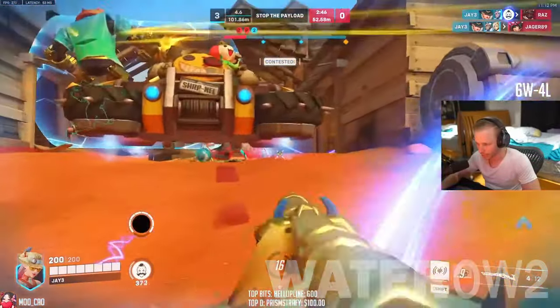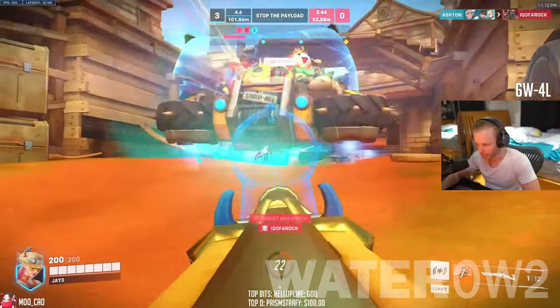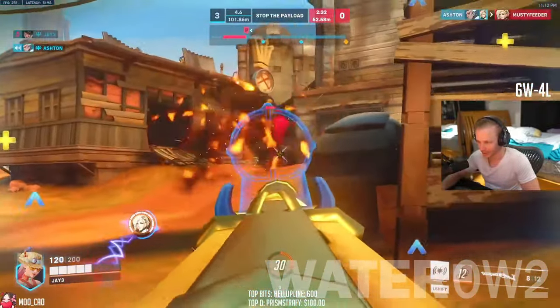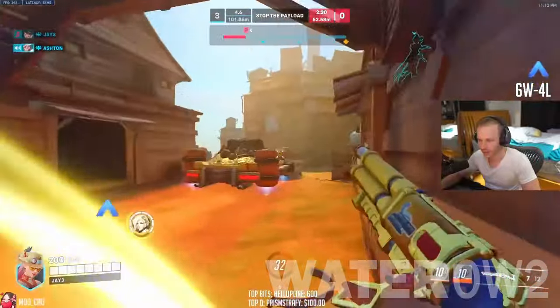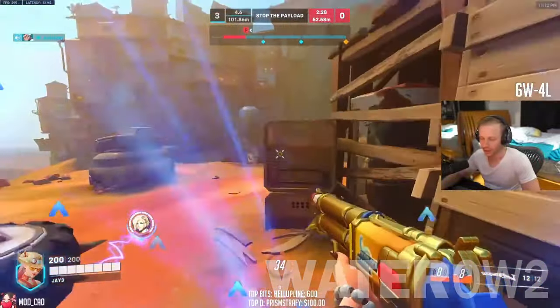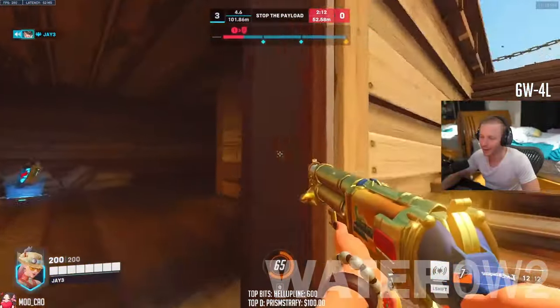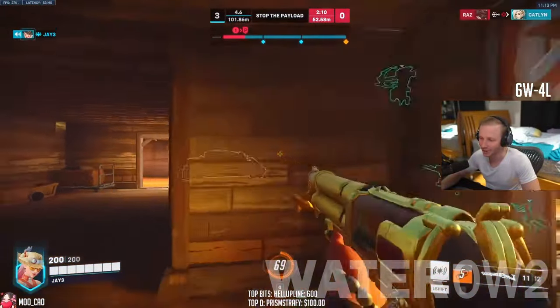Ashe Counters. Heroes who are small, fast, and hard to hit — like Genji, Tracer, and Echo — can more easily flank her and avoid her precision shots. Soldier 76's auto-fire can frequently kill Ashe faster than she can kill him. Cassidy can outdo an Ashe at close range thanks to his grenade.